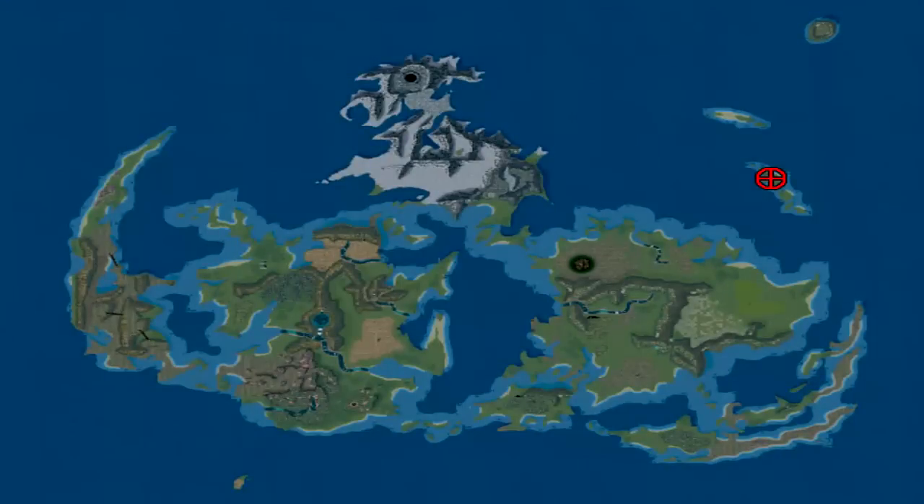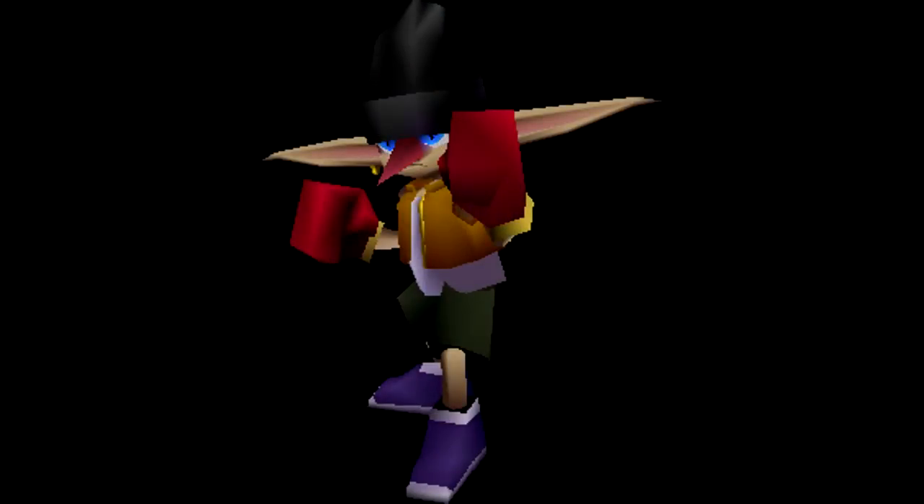The Zeonut can only be found from goblins on Goblin Island. If you fly out with the Highwind, you can land on Goblin Island — it is in the northeast corner of the map. It's kind of difficult to spot, but it will be the one tiny little island with one patch of grass to land on and one little patch of forest. Goblins are found inside of the forest. Make sure to grab one Zeonut from them, and while you're here you might as well learn the Goblin Punch enemy skill.